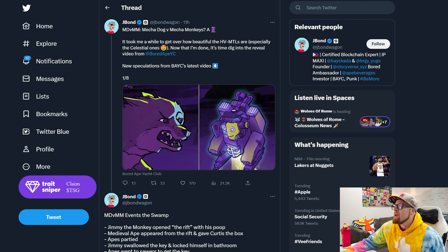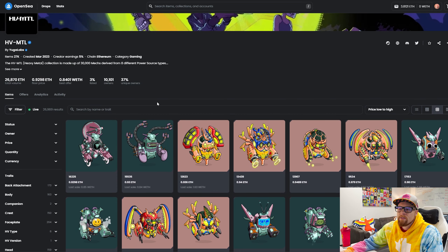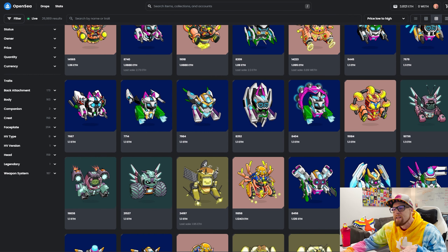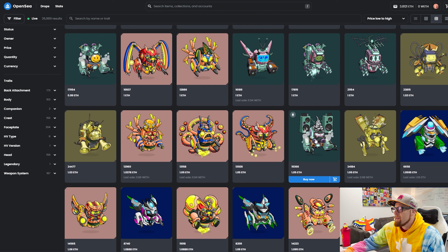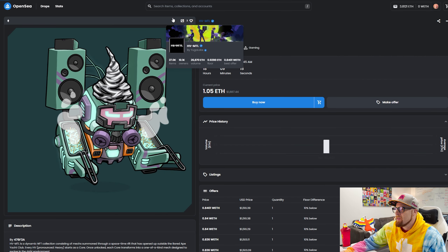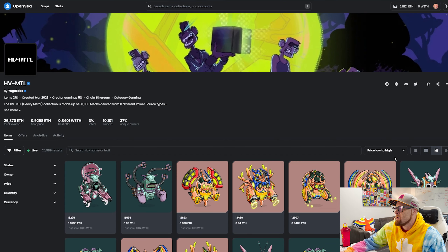Let's go over to OpenSea and you can see what these guys look like. This is the low to the high right now. Current floor price is 0.92, best offer 0.84. Only 3% of 27,000 are listed. I'll scroll through really quick so you can get an idea of what the lower tier Evos look like. This one's got an old boombox and it looks like it's got a french fry fryer there. Let's go to the most expensive, the most sought-after ones.